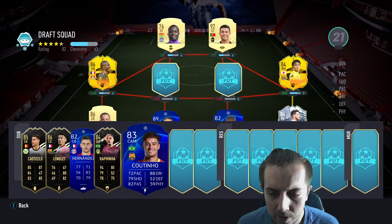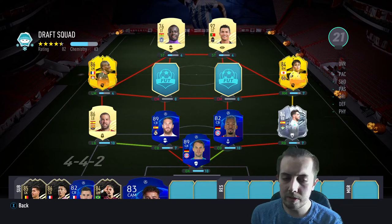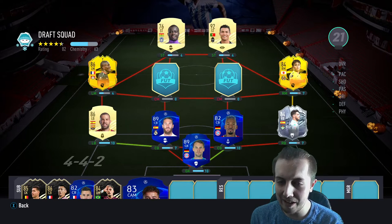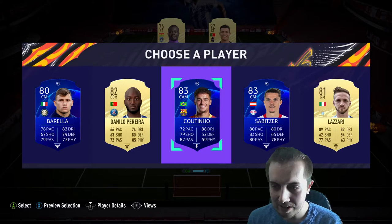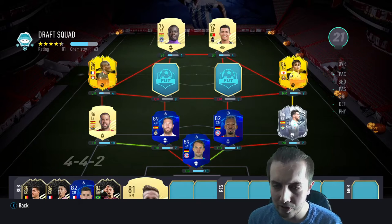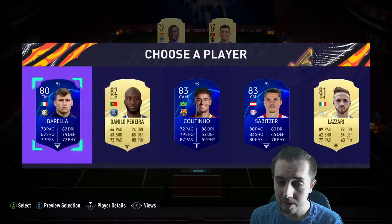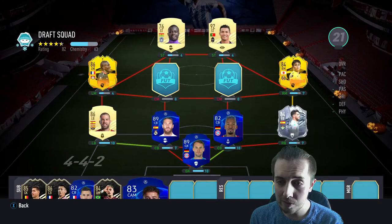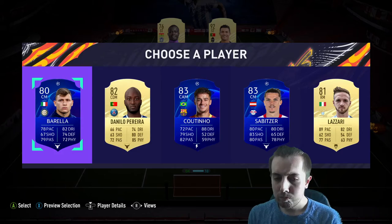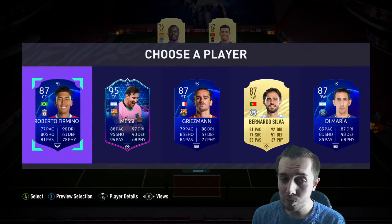I'm not sure whether to stick with the Bundesliga theme, continue with La Liga, or go with Serie A — this is just horrendous. I'll take Moreno even though he'll be off chemistry since he links. I want him — he links as well. Oh god, this draft is already a mess.